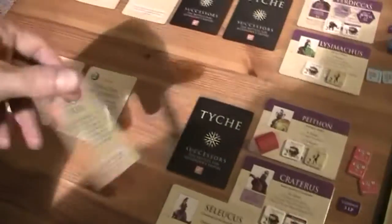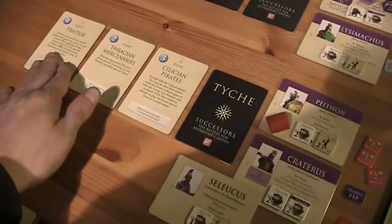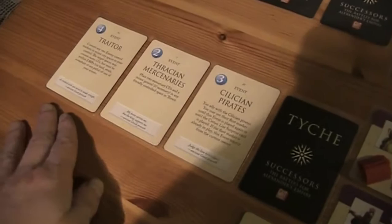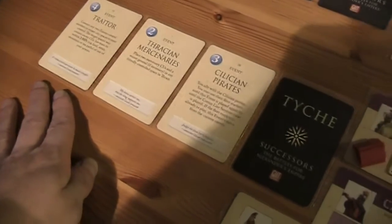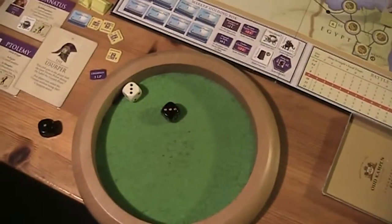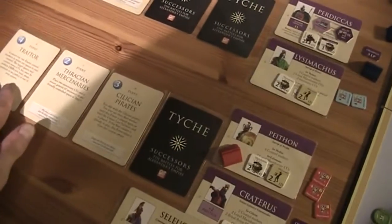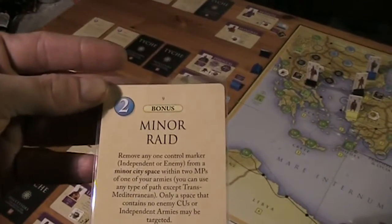Then we flip our next Taiki card: Cilician Pirates — that would give us a fleet, which could be a good idea. I think for now I want to play this four-pointer here. And this is an event, so I have to play that card now as an event. It's a minor raid and two points — it's a bonus card.